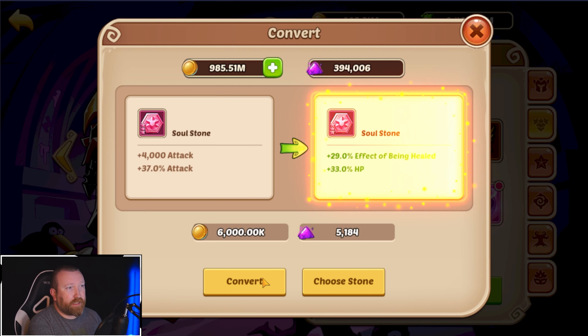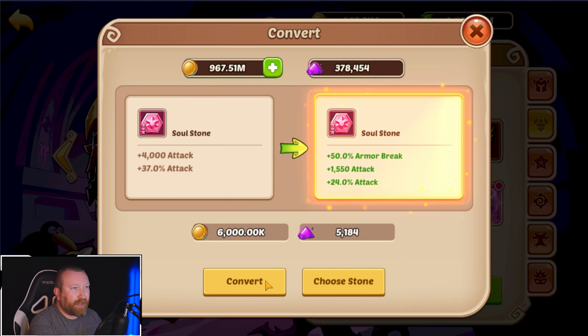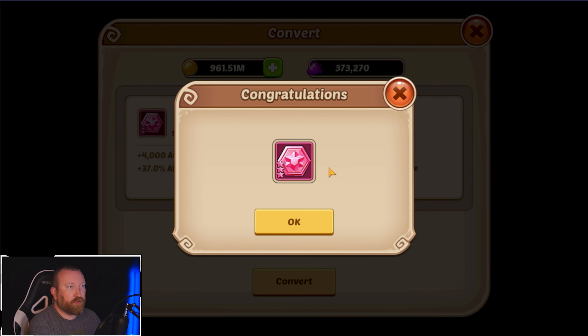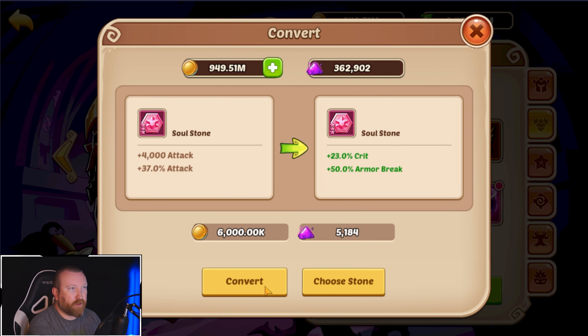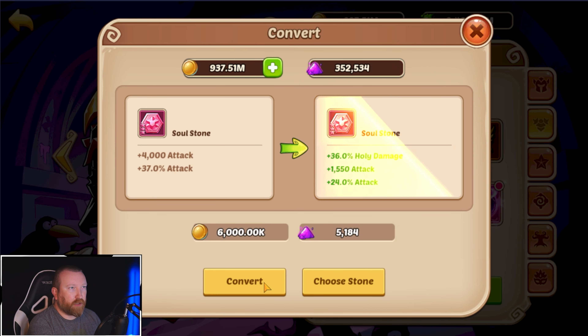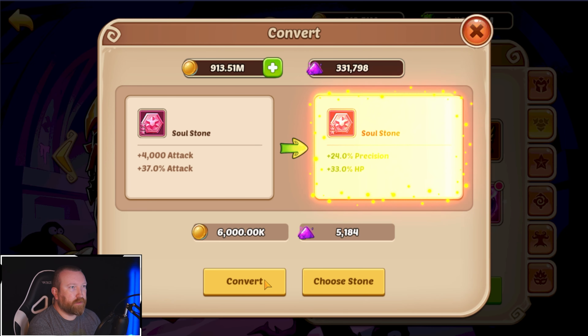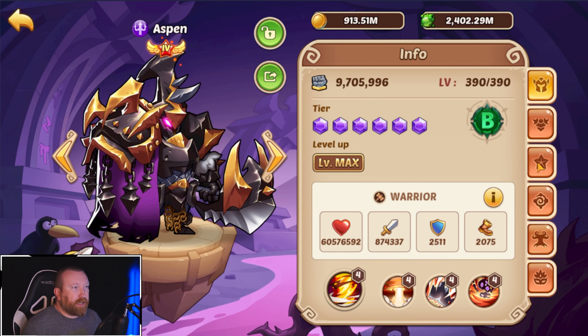Either way we do need speed — I think that's the only way we can get him fast enough. The A and B on him is going to be much much weaker though. Speed crit is decent, I'd love to see speed attack. We'll do a couple more converts but I don't want to go below 300,000. Forget it, we'll go with this.